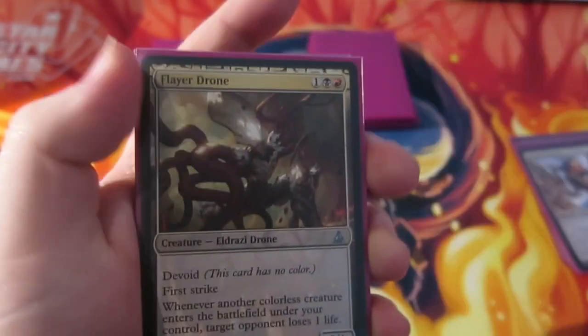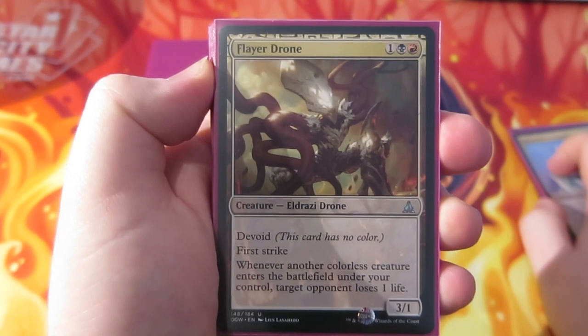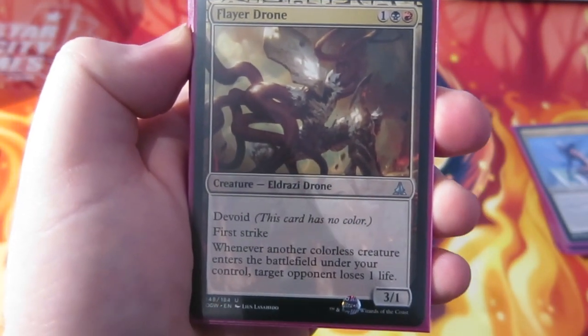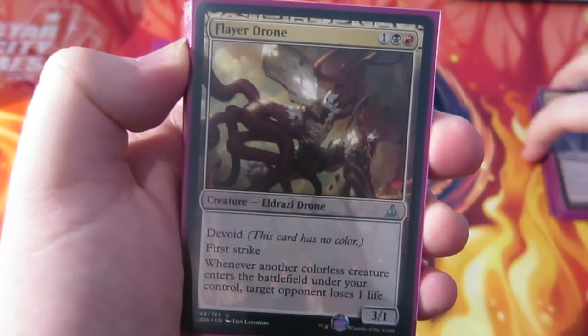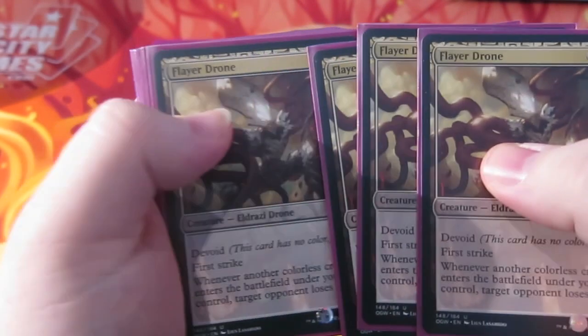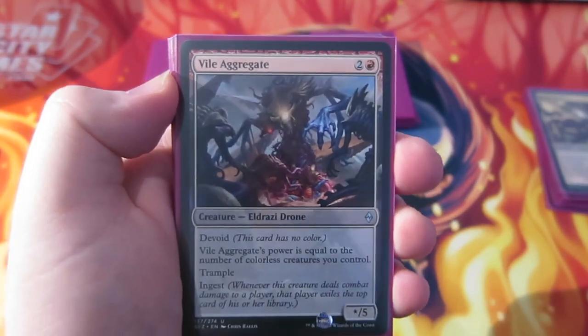So we're going to run a playset of Run of Slaughter. Flayer Drone is red, black, 1 — it's a flyer. When another colourless creature enters the battlefield under your control, the target opponent loses one life. So you can see it's got some nice synergy so far, and it's a bit aggro.